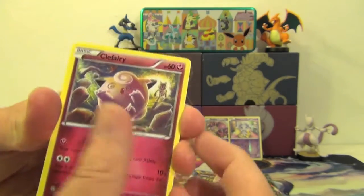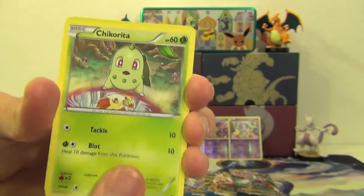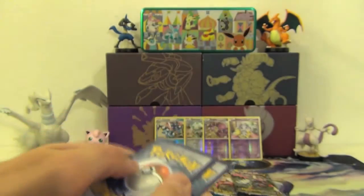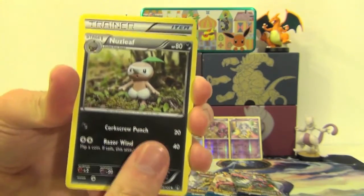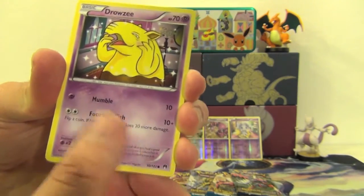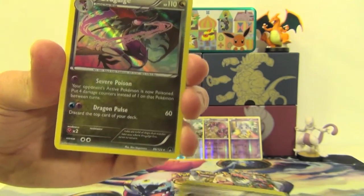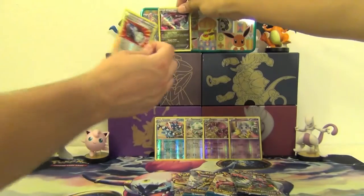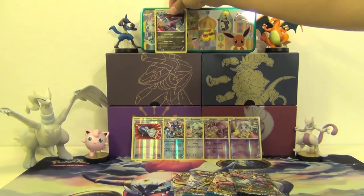We've got a Growlithe, Clefairy, Froakie, Chikorita, Mawile, another leaf, Puzzle of Time, a Drowzee. Reverse Holo Pokemon Catcher. And our rare is a Dragalge. We'll put that one up here — no, that's a rare. Keep the Reverse Holo stuff down there.